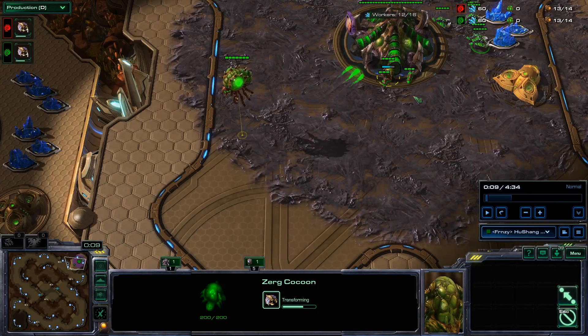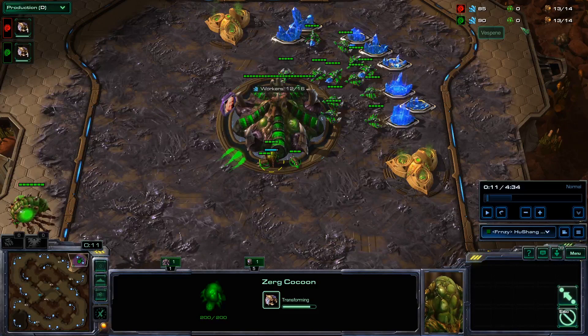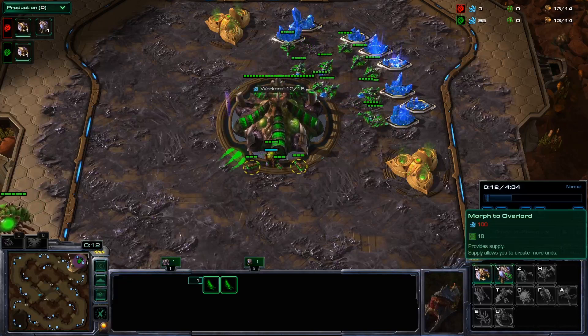Next thing I'm going to do is make an Overlord. If you're new to StarCraft, you're going to want to be looking at your supply up in this top right corner. The metric we're going to be using is this left number. Your first Overlord is going to be on 13 supply. So when this left number gets to 13, you're going to save up money until you have enough for an Overlord, which is 100 minerals. As soon as we get to 100 minerals, we're going to make that Overlord.